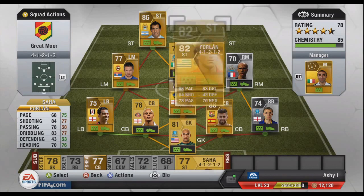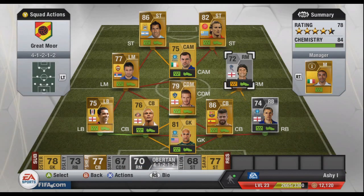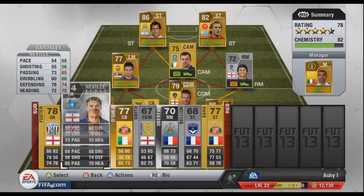If I put on guys like Chris Eagles instead of Saha, the chemistry really just starts to go down. As you can see it's going to 88... no, it's gone back up because of the links.